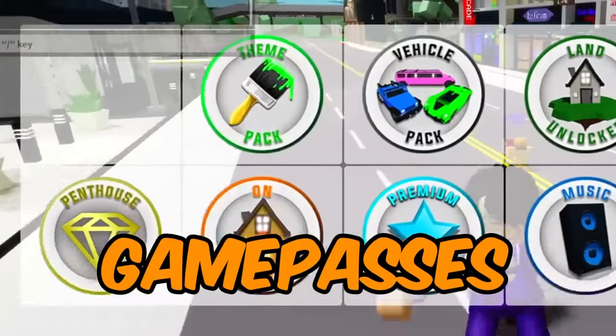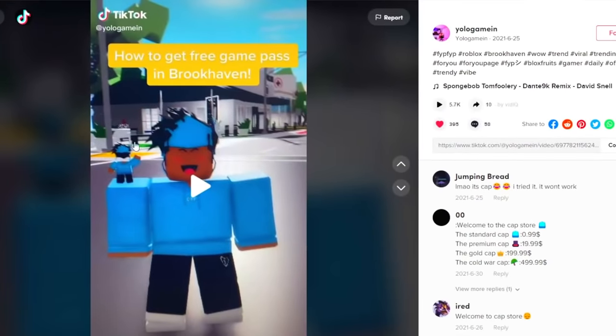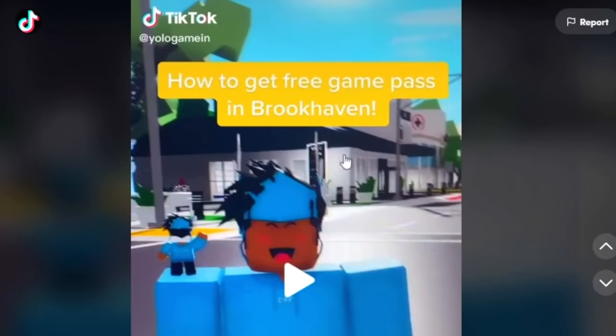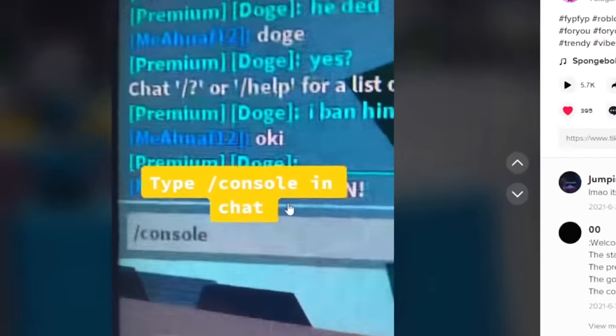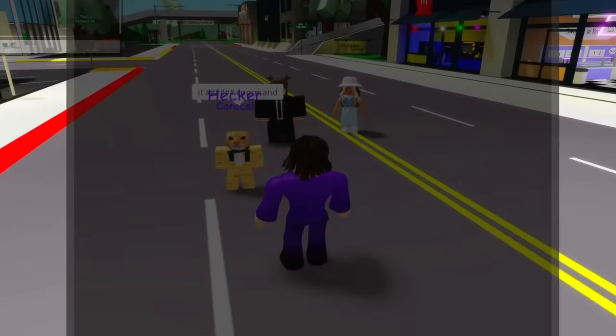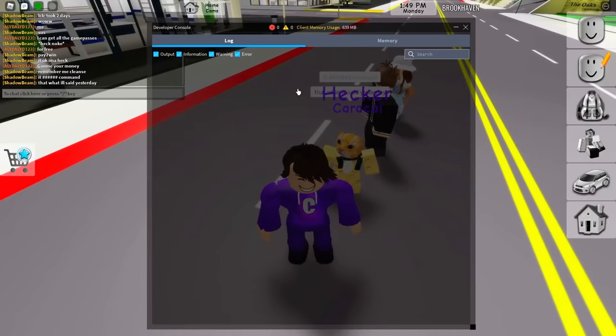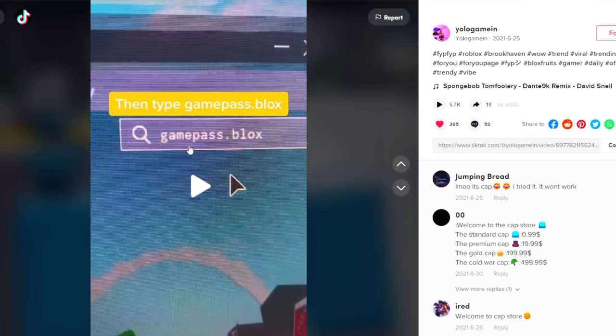Apparently you can get all of the game passes in Brookhaven for absolutely free, and this TikTok apparently shows us how. Someone in the chat suggested typing 'slash console', which pulls up the developer console. I don't really know what this is.